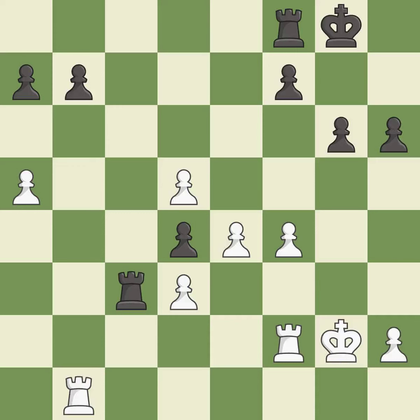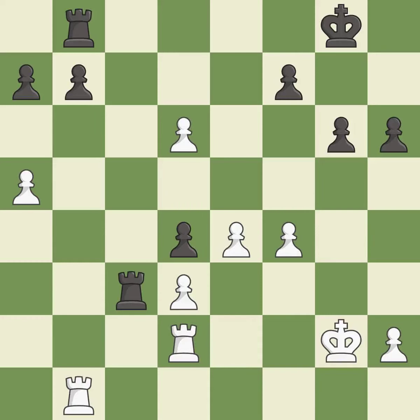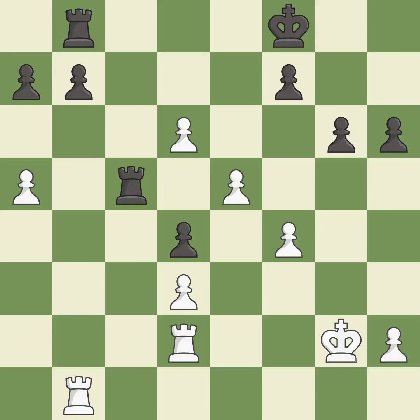This moves the rook to safety. This threatens to create a passed pawn — it is best. This defends the attacked pawn — it is best. This defends a pawn that was under attack and had no defenders — it is best. The passed pawn moves towards its goal — it is good. A solid choice — it is excellent. That's fine — it is good. There were worse moves, but also something much better — it is an inaccuracy. The rooks are coordinated and powerfully doubled on the file — it is best.